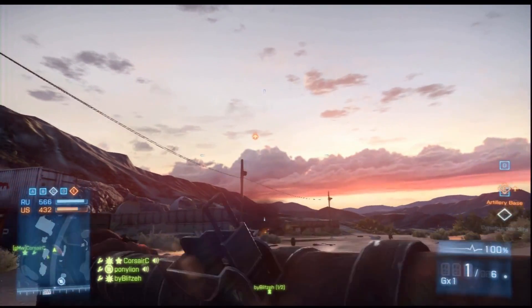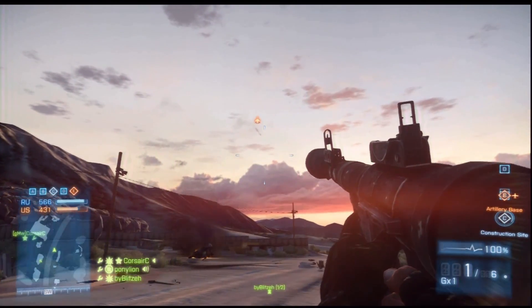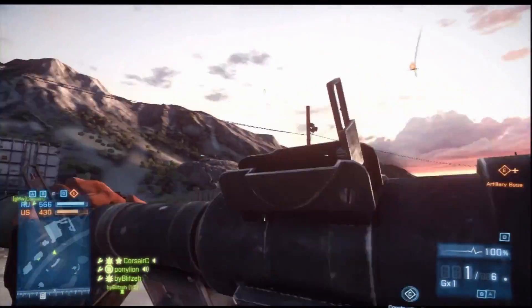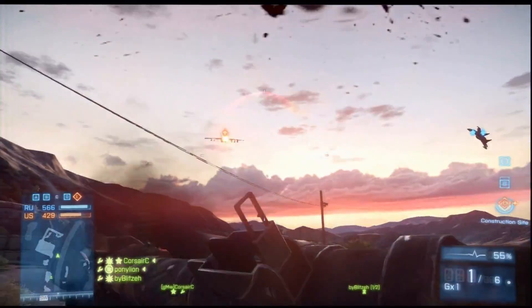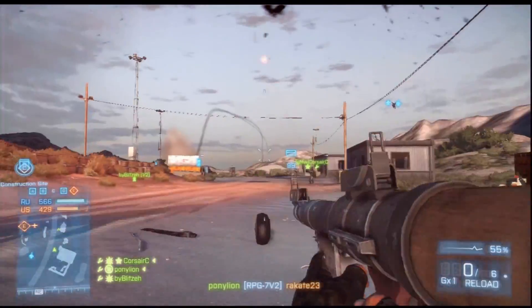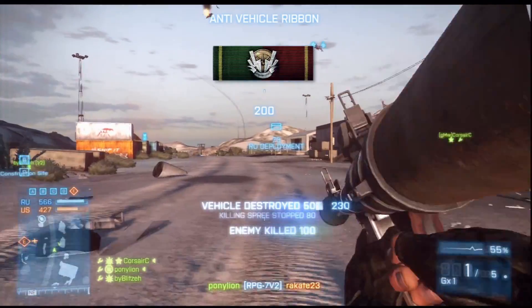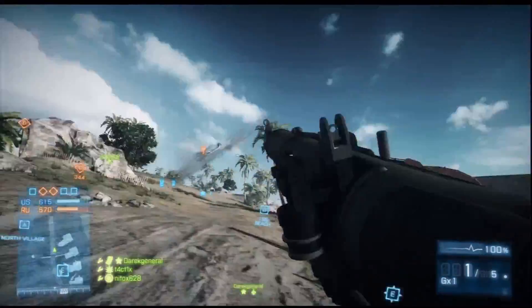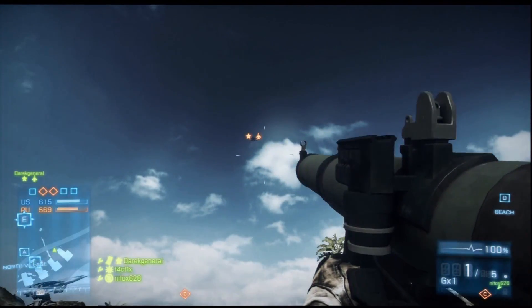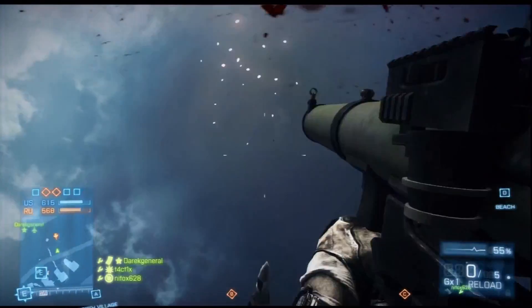So the first shot we're going to cover is the vertical shot. What I mean by this is that when a jet is coming down — either strafing at you, strafing at a tank, anything basically on a straight line path with you — and they come down and pull up, and you shoot straight up, that's what I mean by a vertical shot. Now for me, I always hip-fire my rocket. I know it's not technically a hip-fire since the rocket is on your shoulder, but that's what I'm going to call it for this video.